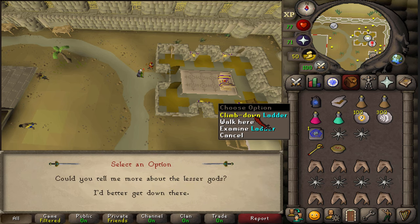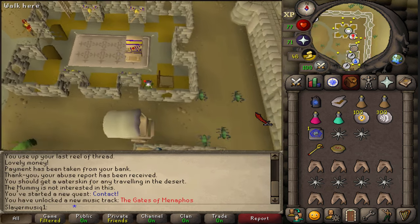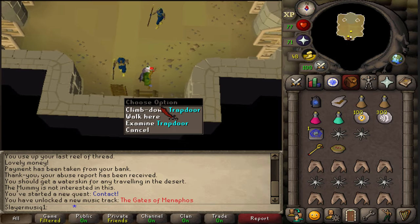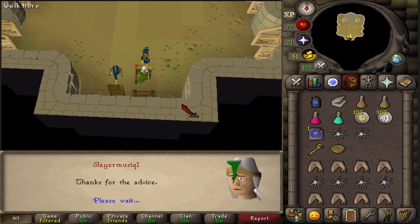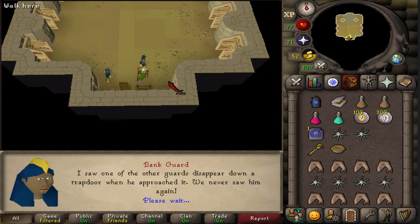Don't select anything — just go downstairs. Once you're down, next to you you'll find another trapdoor. Climb down and proceed. They're just warning you that it is a very dangerous dungeon, so keep pressing Space through the warnings.